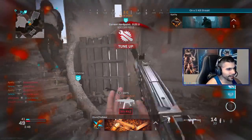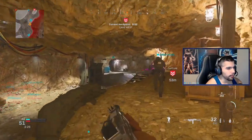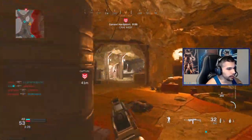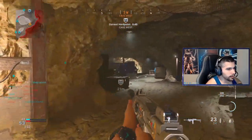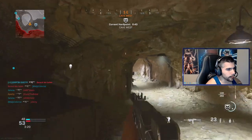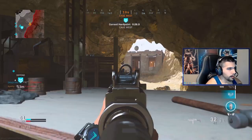Oh my god dude, I'm absolutely frying them with this gun right now. So this is a no recoil Uzi class — it has really really good range and the recoil control is insane. Just like a freaking beamer. The Uzi's also just good close up and I do have some good attachments to make it good close up as well.